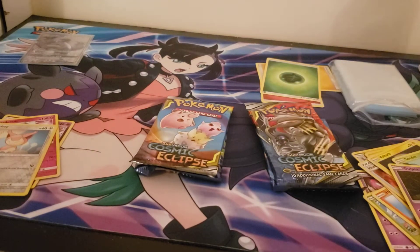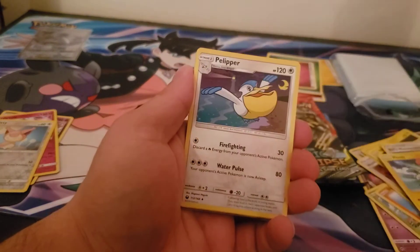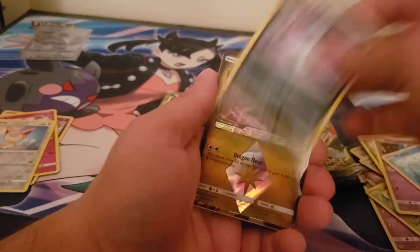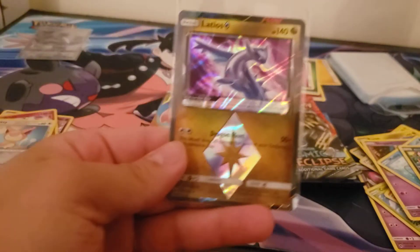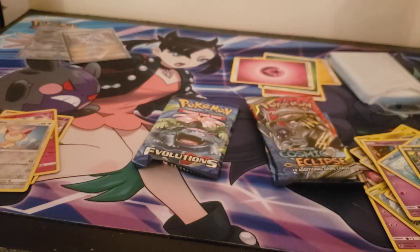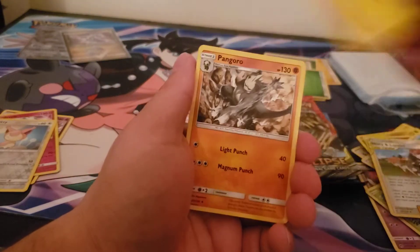Let's do the other Celestial Storm. Fairy. Build Maintenance. Plusle. Pelipper. Pelipper. Shuppet. Mudkip. Ratatat. Ooh, the Latios Prism card. I know these are not that valuable, but the card looks dope. It's a dope Prism card. I'm still looking for the Red Pikachu - it's definitely a card I'm looking for.